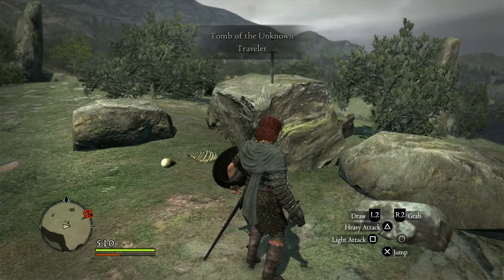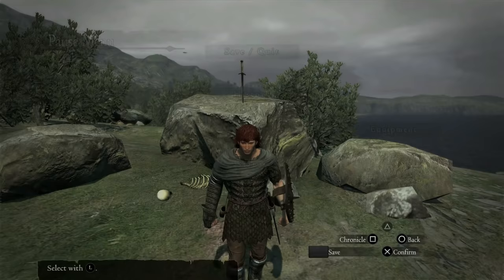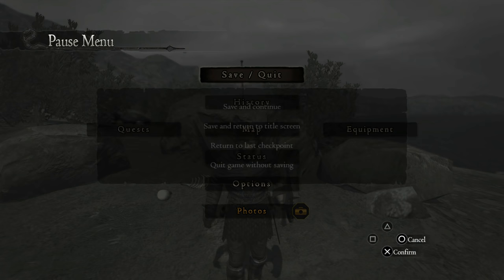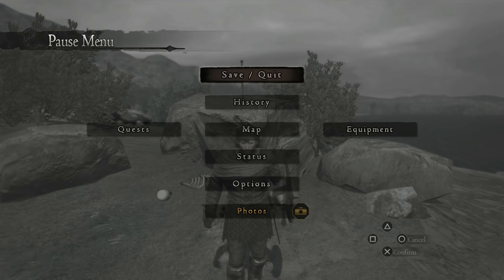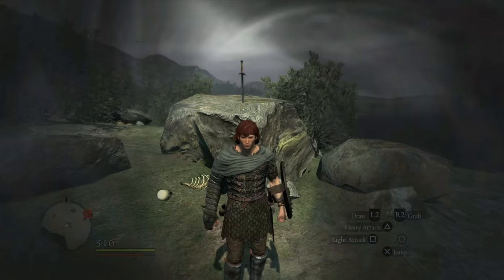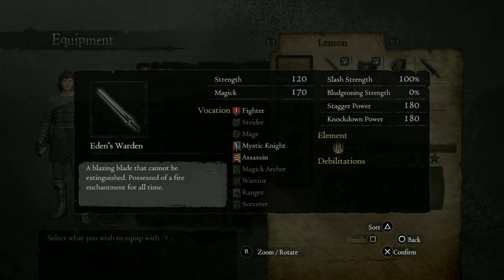Come to this point where you see a sword in the stone — I guess it's like a King Arthur reference or something. Before you get up there and loot that sword, we're going to save the game. It's very important that you save before you do this because the loot point here only has a random chance to spawn one of these weapons. It will always give you a weapon, but not always the one you want.